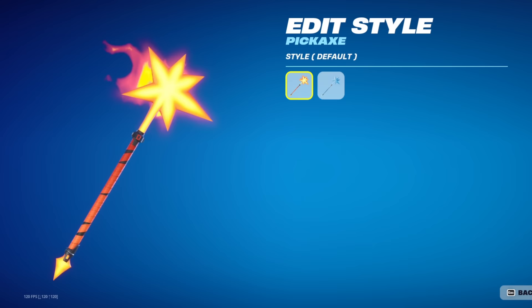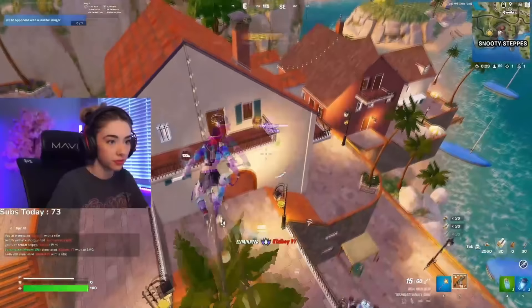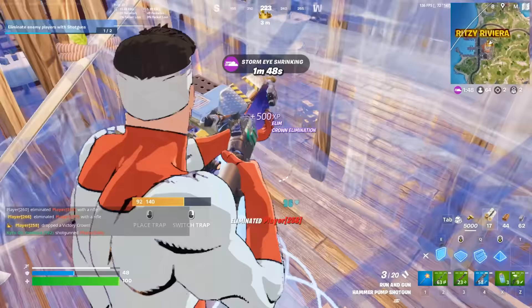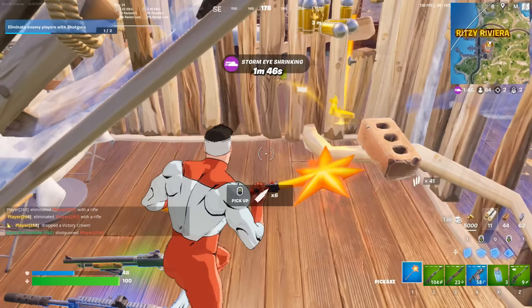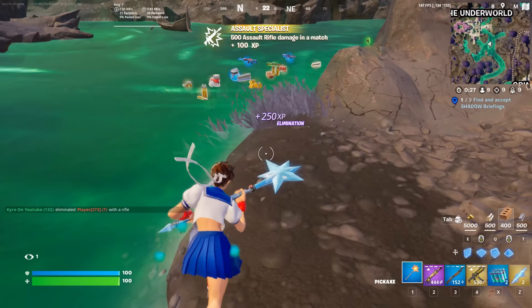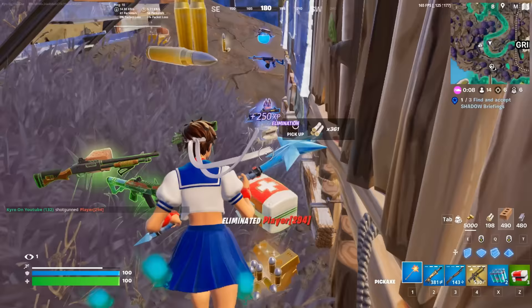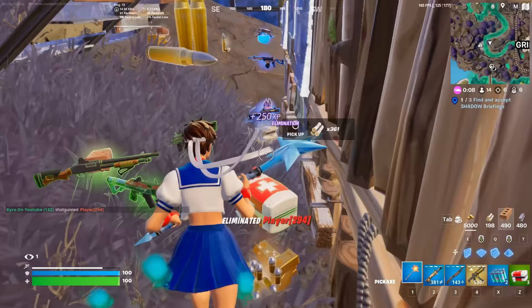The Stellar Striker was just added in Chapter 5 Season 1. It is such an amazing pickaxe, and what is really cool is that we actually got two different styles for it — this almost never happens with pickaxes anymore. I feel like a lot of pickaxes just have one default style, and if an edit style is added, it usually comes a few seasons later. The Stellar Striker is really clean. The edit styles are so different — we sort of have a sunny or summer version and then a white or winter edit style as well, and both are really clean. It depends on what skin you are using, but I have definitely seen a few pros and streamers using this.